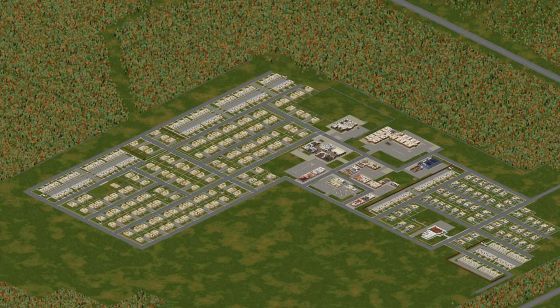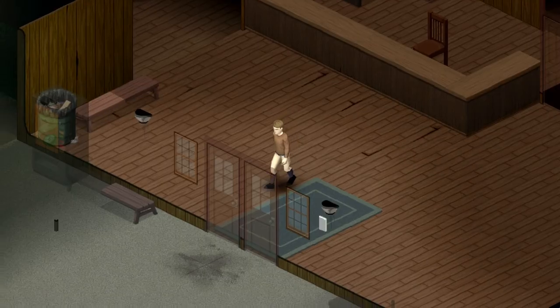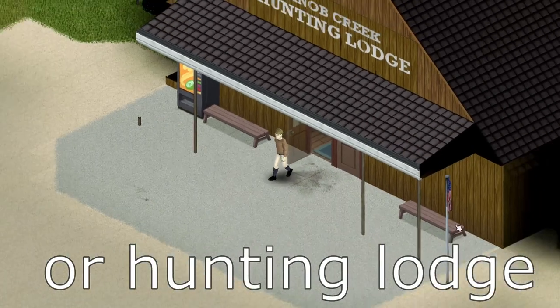Want to spawn in one of the smaller towns like March Ridge or Ekron? You can. Or do you want to spawn in a location based on your occupation, such as a burglar possibly spawning in jail, or a park ranger spawning in a campsite? You can do that too.